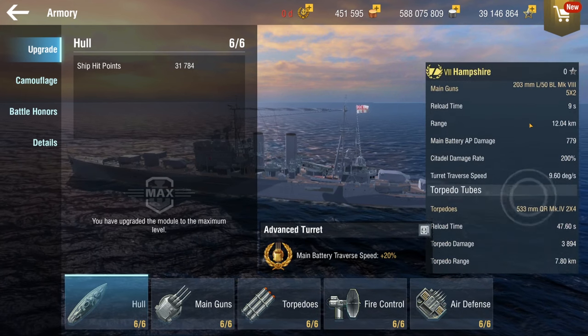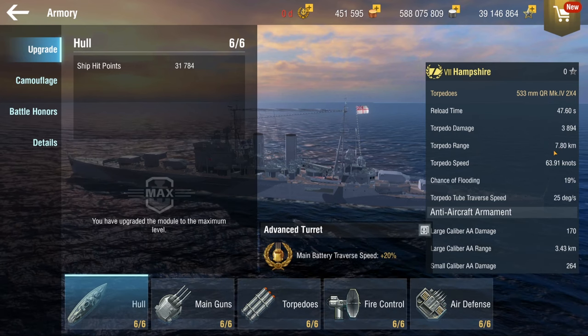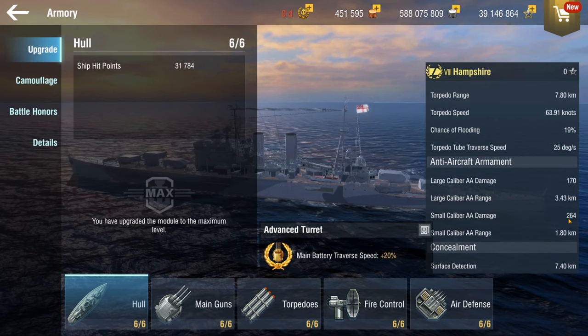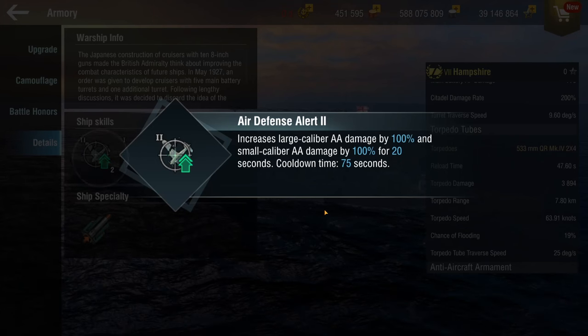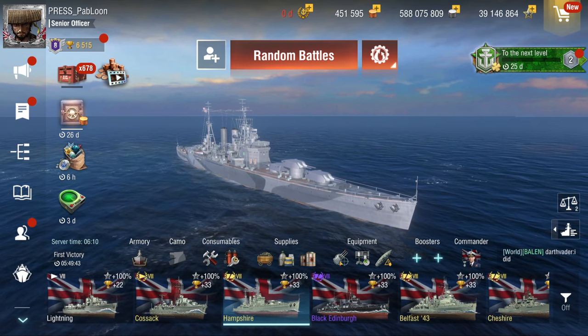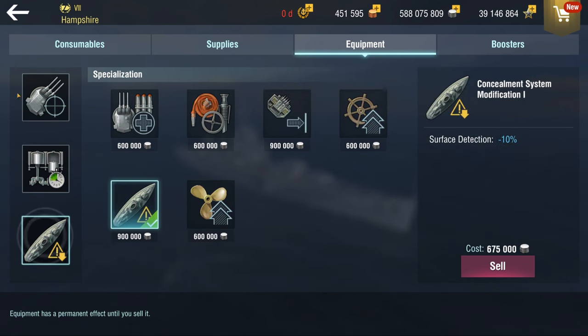It gets four torpedoes per side, can be fired single file, going just under eight kilometers — pretty standard British, and they are high-damage, good torpedoes. The AA actually isn't all too bad, and with defensive fire that's definitely going to help. For the build, the only thing that really changes is slot one — I'm taking dispersion because we have double turrets. Although we have good volume of fire with 10 shells, I still feel it's necessary. Then propulsion mod and concealment.